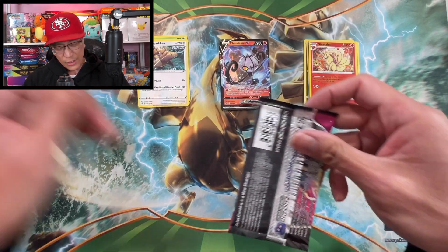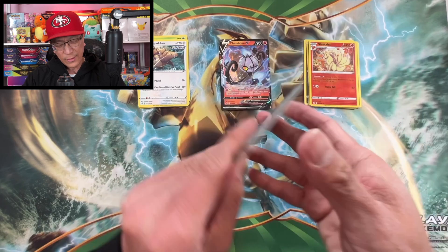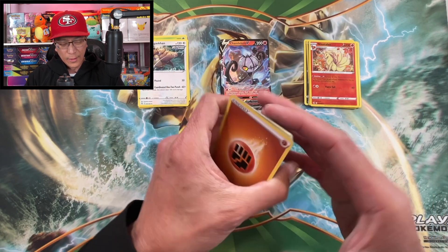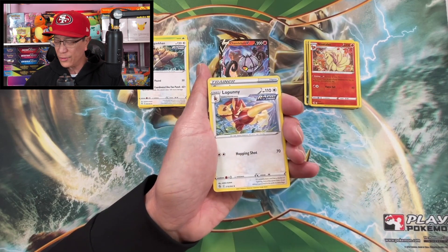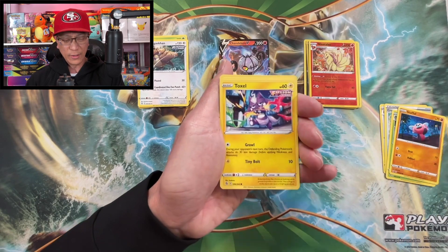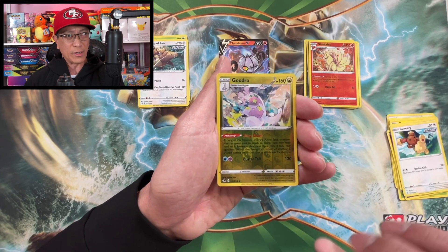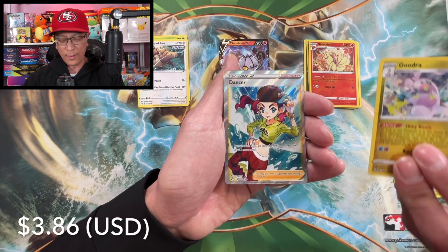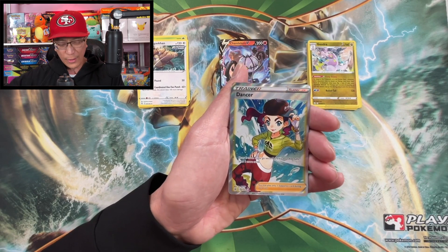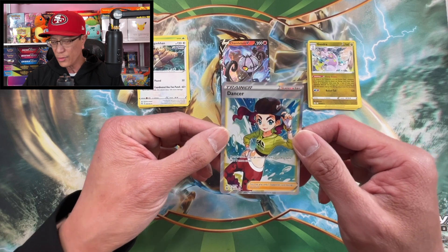I could probably consider the regular V a banger, but it's not one of those top-tier bangers. Here we go, another shot at a banger — Fighting Energy, Luvdisc, Croconaw, Simisage, Stufful, Sigilyph, Toxel, Totodile, Beartic, Goodra reverse holo — that's a rare. And we got a beautiful full art trainer: the Dancer full art trainer, which I don't believe I have yet — another brand new addition to the full art trainer binder.